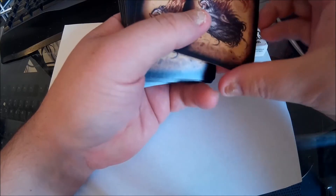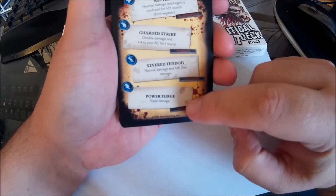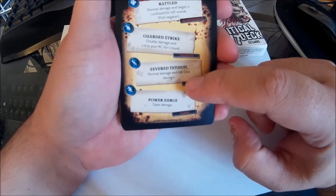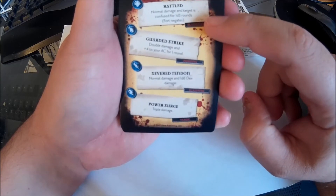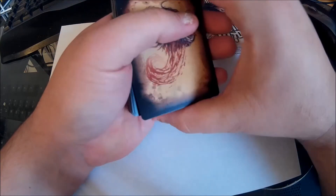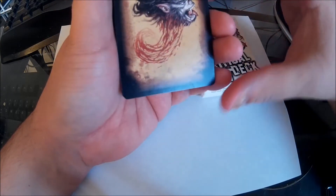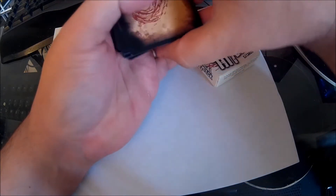Like I said, there's a lot of different ones — each single card is different. For instance, this one: Power Surge for the Spell does triple damage. Slashing does normal damage and 1d6 damage. Guard Strike gives double damage and plus 4 to your AC for one round. Rattled does normal damage and the target is confused for 1d3 rounds, which definitely fits with getting hit in the head really, really hard. So like I said, these are the Critical Hit deck cards — 52 cards altogether, so lots of variation on what can happen if your players get a crit.